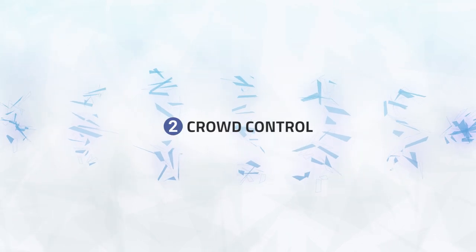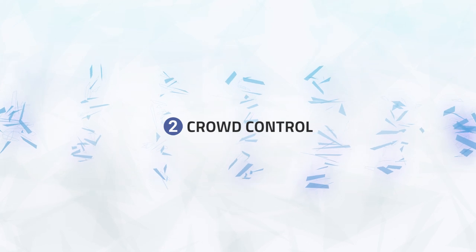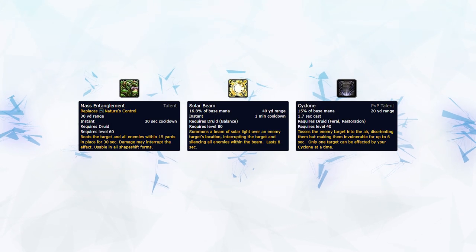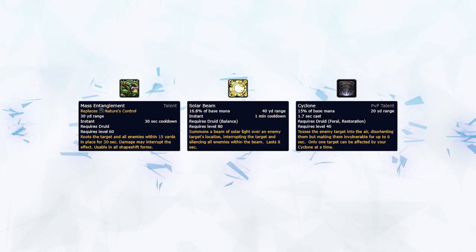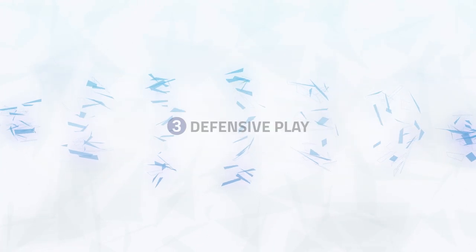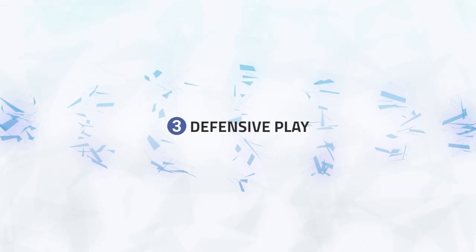Number two: crowd control. On top of their instant damage, boomkins also bring a lot of crowd control, with Root Beam and Cyclone synergizing well with the high single target pressure Windwalker provides. You can easily score kills inside of crowd control chains.